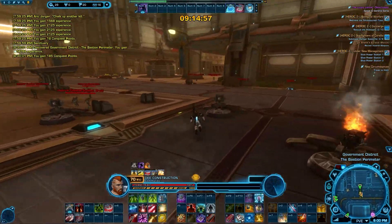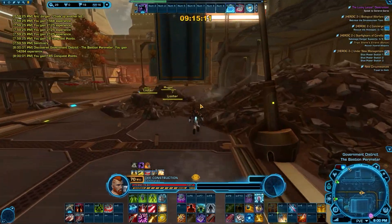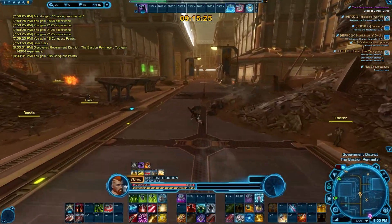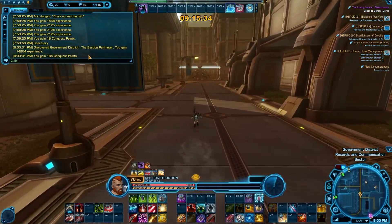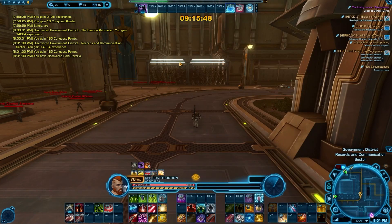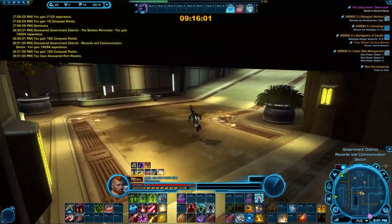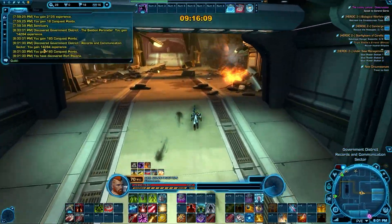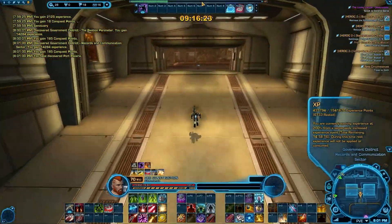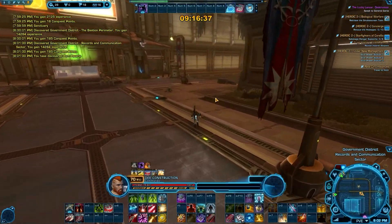It looks like we picked up one towards the middle and one on the other side. Speak with Garza — where is Garza? She's in the next area so we have a couple of missions to grab over there. We're not going to run the heroic, we're just using it to get us traveled closer. We also get the exploration experience as we go into the new area — 14,284, which is a respectable amount. Just past the 15-minute mark we are level 70, with 431,794 towards 71. That 14,000 exploration XP may have hit after the 15-minute mark so we'll check the video and take it off for data calculations if needed.